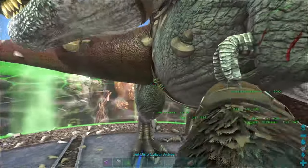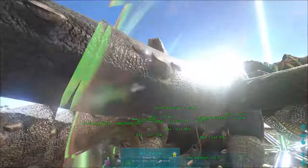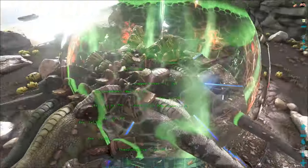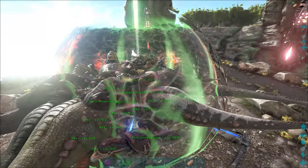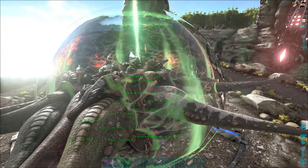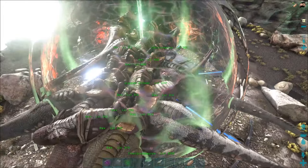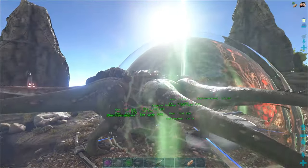Back on January 30th, 2017, Wildcard finally released the first phase of Tech Tier, available to everyone. Along with Tech Tier Edition Phase 1, they also added difficulties for each boss: Broodmother, Megapithecus, Dragon, and Manticore on Scorched Earth — starting with Easy, continuing with Medium, and ending on Hard.